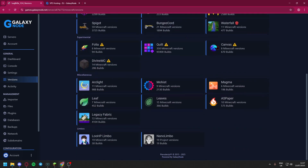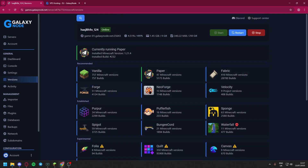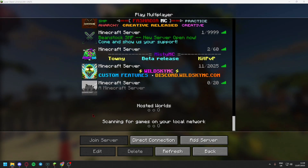Then you go to Versions right here and you can put any version you would like. They offer so many different ones — it goes all the way down here. They offer Vanilla, Paper, Fabric, Forge, NeoForge, Velocity, and so much more. Currently I'm running Paper just because it's the easiest one and it comes default with the network itself. If you want to add any other users or plugins, you can go ahead and do so.